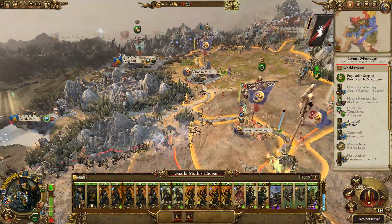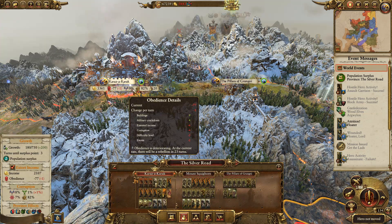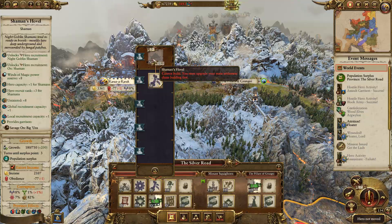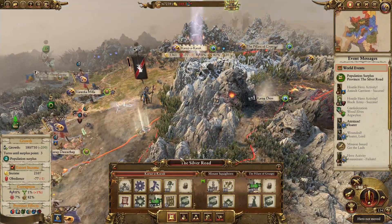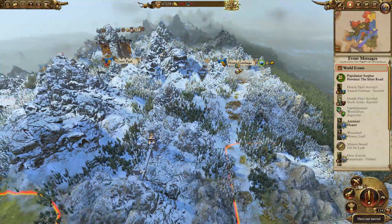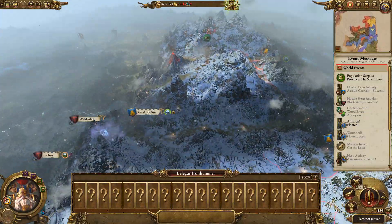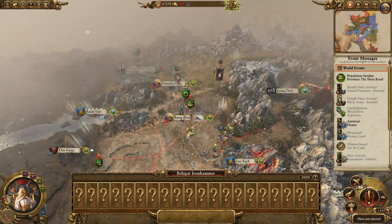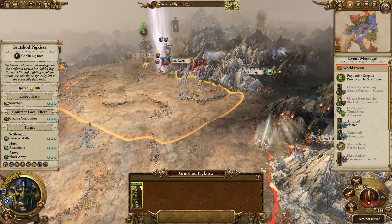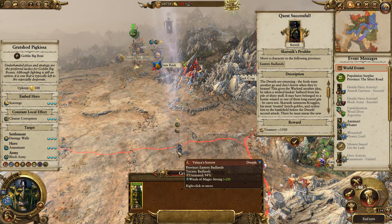Public order is absolutely garbage. I kind of want you to rebel - at least then I can do something about it. Public order here - we've got vampire corruption. I don't think there's really anything I can do about that - we've just got to stomach it. Bellegar's there. I can't see where Thorgrim is but hopefully he's still meandering around. Grutshod, Eastern Badlands - boom, sorted.